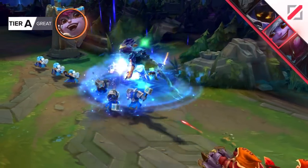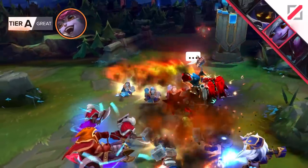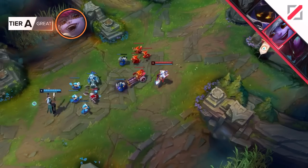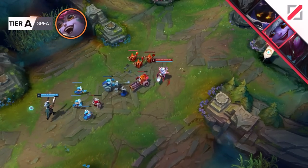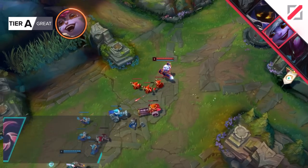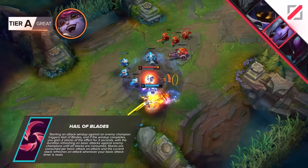Even if you're not ahead you're still posing a massive threat as your damage is both DPS and burst at the same time. In the early stages of the game Tristana's main damage comes from auto attacks, but depending on your rune choice you'll have access to burst damage as well. If you're running Hail of Blades into champions you can recklessly trade into, you may cheese for the typical level 2 all-in.